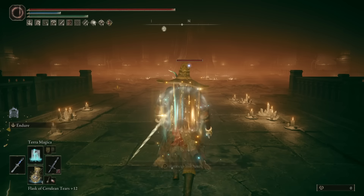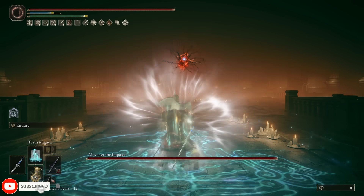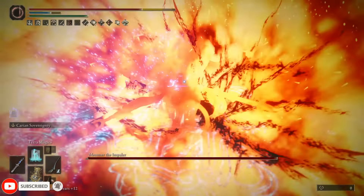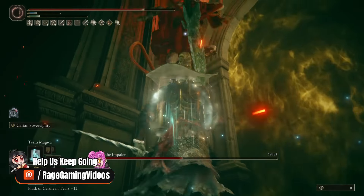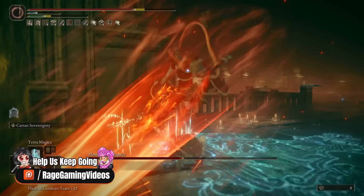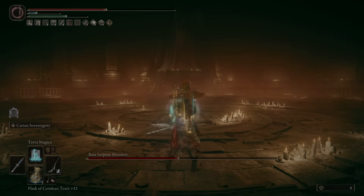We all know this Ash of War does a lot of damage, but you don't realise just how much it can do. Also, spoilers for the final boss if you still care about that sort of thing. Welcome to not just one of the most powerful builds of the DLC, but just full stop across all of Elden Ring. This is monstrously powerful. You probably know that Carrion Sovereignty does a lot of damage — I'm not blowing any minds here.